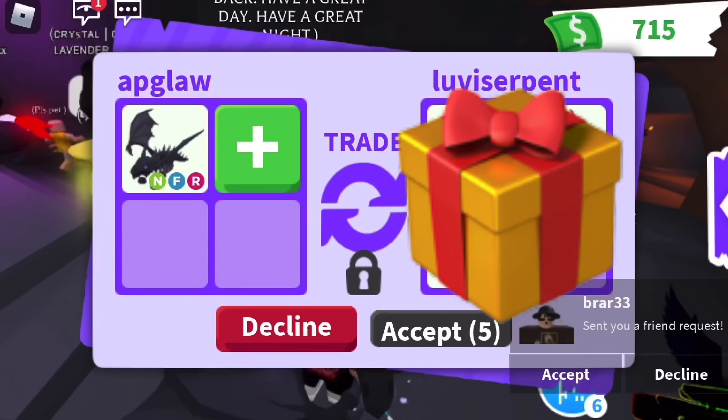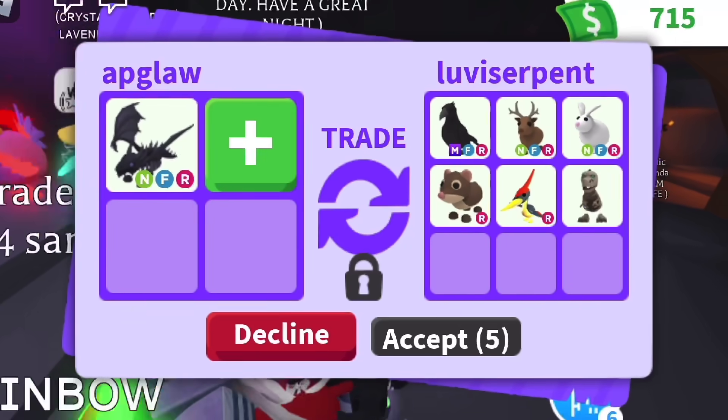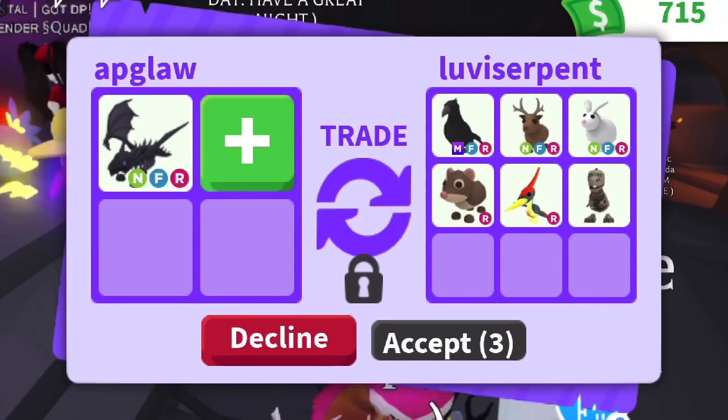Should I do this trade for my Neon Shadow Dragon? They're offering a Mega Crow, a Neon Reindeer, a Neon Rabbit, a Ride Shrew, a Ride Pterodactyl, and a No Potion Skelly Rex.